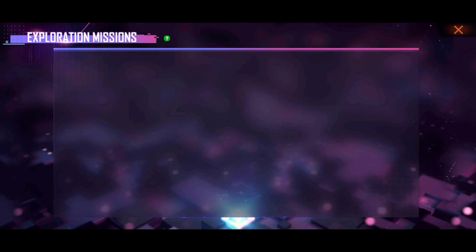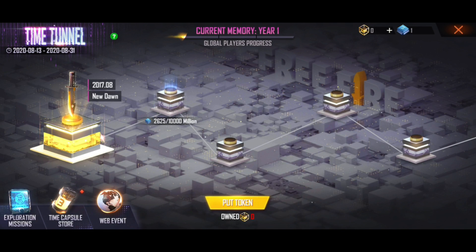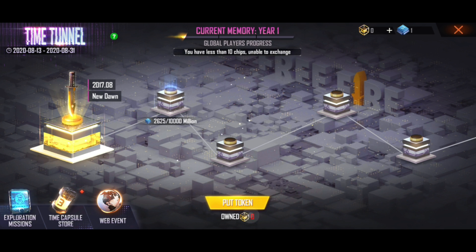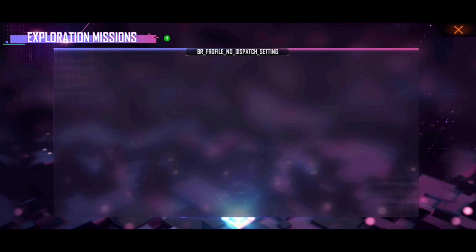I hope you will be able to do it. If you have a Free Fire character, you can send them on a mission. If you get a time token, you will be able to collect it. Put the token here — if the time token count is zero, they will not go on a mission. But if you play a Free Fire game, you can use it.